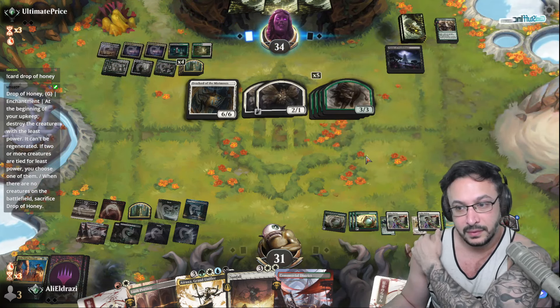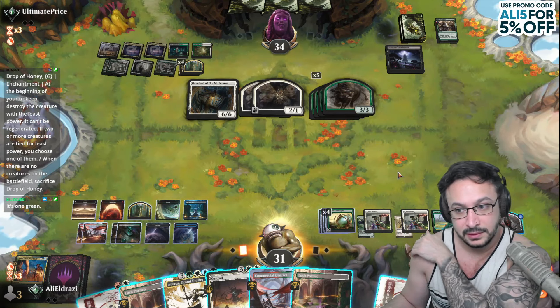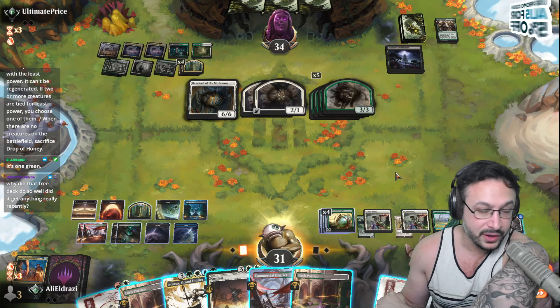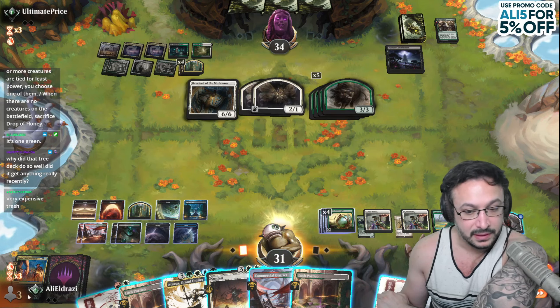That card is trash. Unplayable. It's one green — it's garbage. That card exists in modern as periphery nodes as white. It doesn't see play. That card literally exists in modern as periphery nodes — it sees no play. Y'all are crazy.